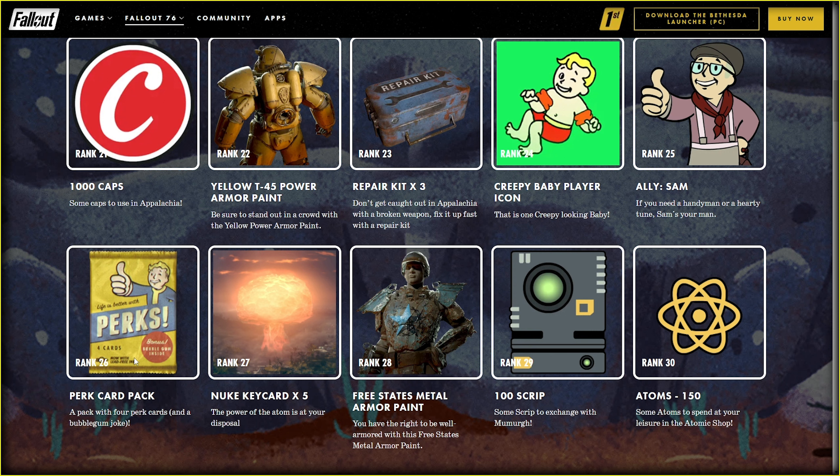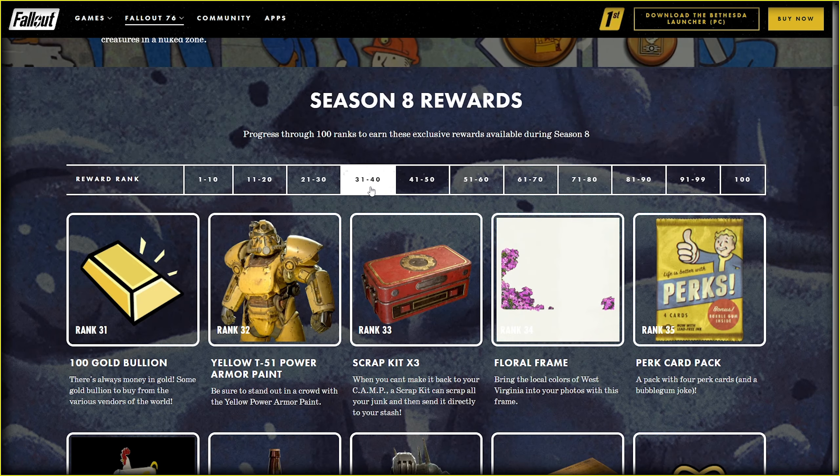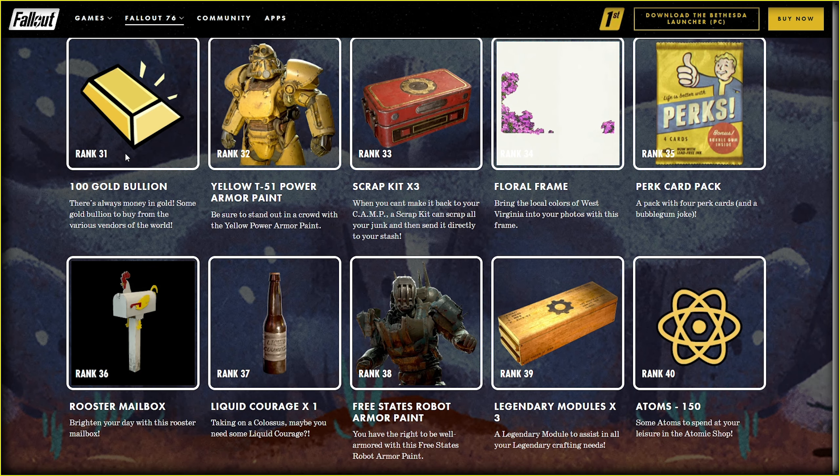Nuke key cards are always good to get. 100 scripts is low. Atoms, yummy. Let's see if the next 10 rewards will blow me away. We start with 100 gold — that's quite an improvement. And speaking of power armor, now yellow paint for the T51 — don't tell me you will paint everything yellow. Even the excavator power armor? The Bumblebee paint looks way better.